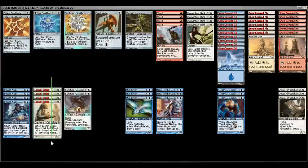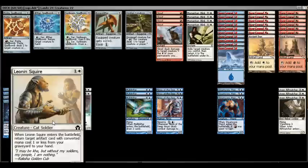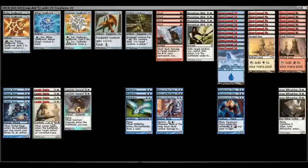In addition, the deck runs a full set of Leonin Squire — a one and white for a two-two — and when it enters the battlefield you return target artifact with converted mana cost of one or less from your graveyard to your hand. These two cards work very well together, giving you opportunities to find artifacts from your deck and reuse them from your graveyard. It does make the deck vulnerable to graveyard hate, but that's not incredibly common.